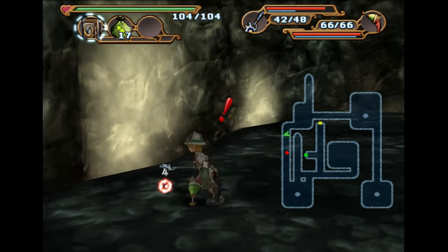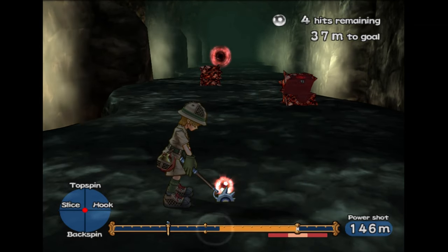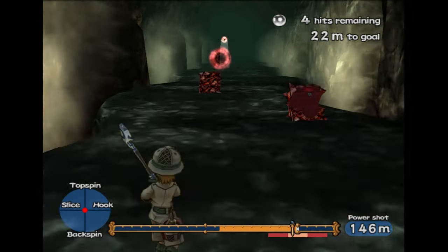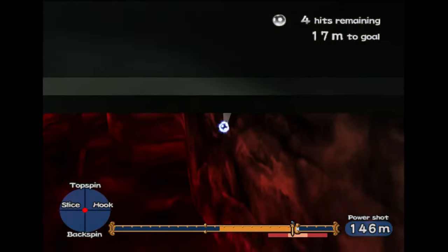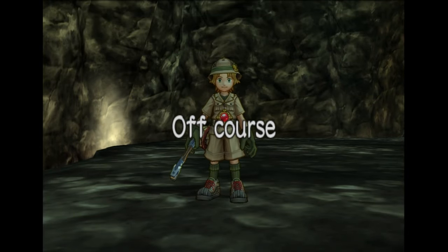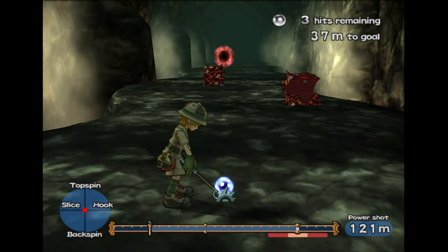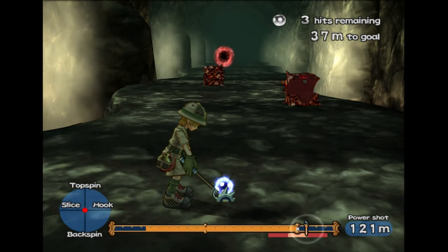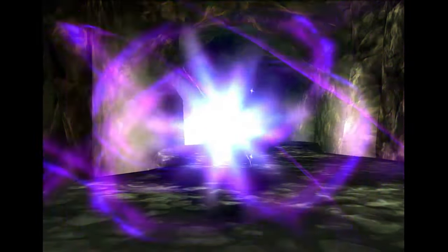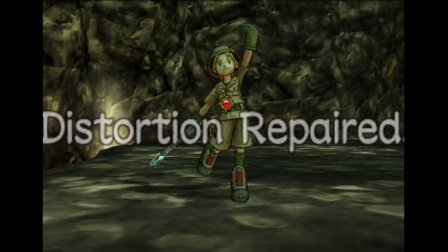Now we have four shots to make this work. I'm just going to kind of hit this one up into the air a bit, not too hard, so that it kind of comes down. That did not work, but it might come back to us as a blue ball — and it did, so this is easy now. Well, it's not easy, but it's easier. Nice. This floor is 100% done too now. Getting things done along the way is a good feeling.